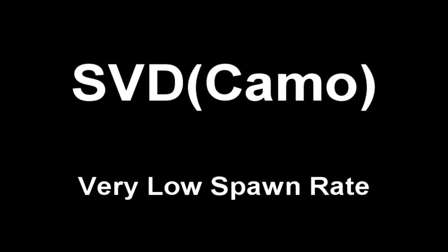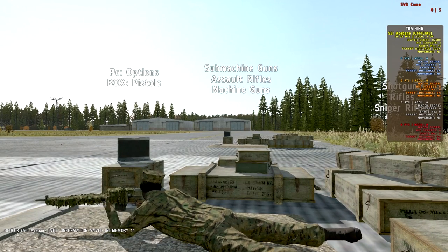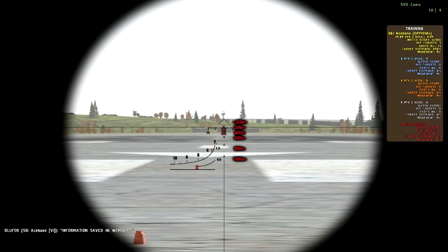Next is the SVD Camo. This has a very low spawn rate and fires a 7.62x54mm — a bigger round than the DMR and M24. It has a 10-round magazine, but the zoom isn't all that great. Now let me explain how the chevron scope works: the chevrons go by 200s. The top large chevron is for less than 200 meters. After that, center is 200, next is 400, next 600, next 800, and next 1000. There's also a built-in range finder on your scope which I'll show you later.